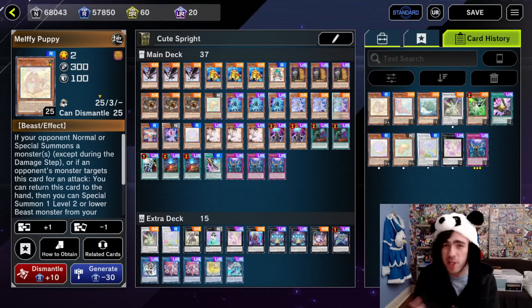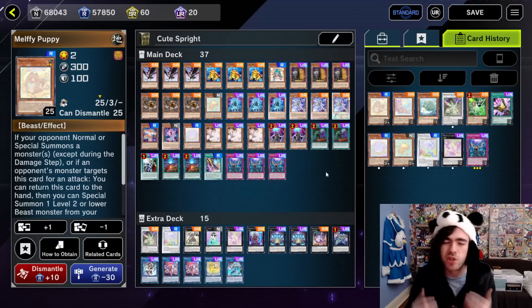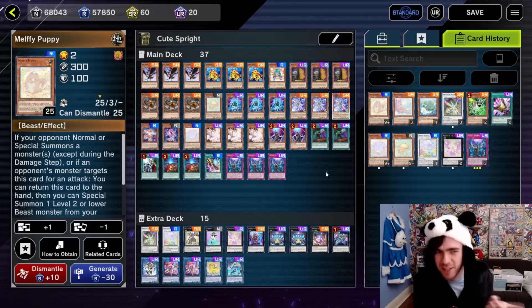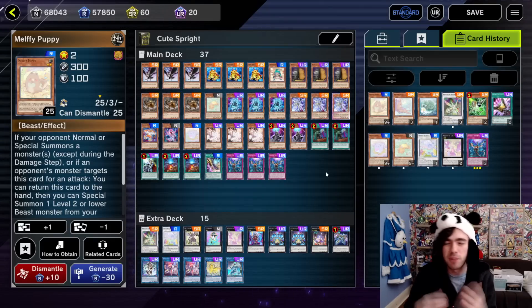The first thing you might notice about this decklist is that it's currently missing three cards. That's because there are essentially two different ways to build this decklist and I want to show them both to you — the more competitive way to play the deck, and the sort of Australian way to play the deck. Since I'm Australian, it'd probably be a cardinal sin if I didn't show you that method.